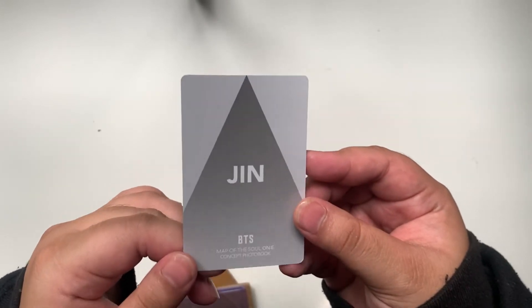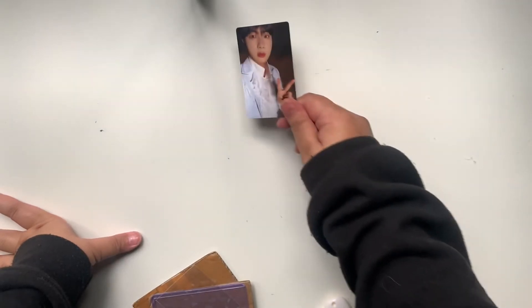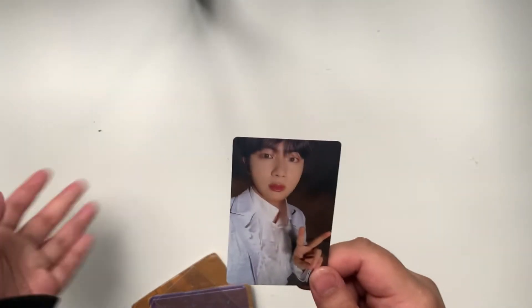This is Jin's Map of the Soul 1 concept photo book. I've made a new decision that I wanted to collect OT7 for the photo book, so I bought this Jin. I don't know if it's the clue or the root version — I cannot remember — but I bought this.